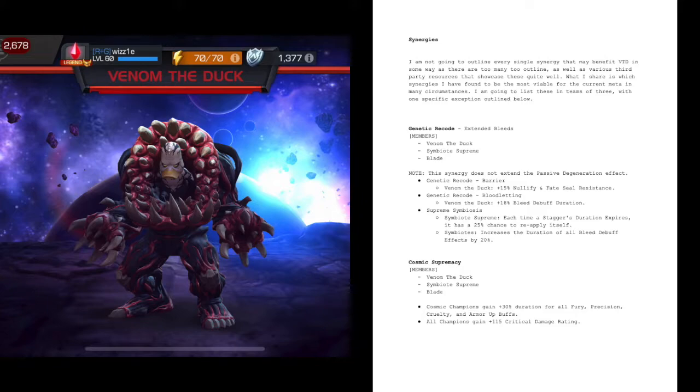First synergy: Genetic Code — Extended Bleeds. The team members are Venom the Duck, Symbiote Supreme, and Blade. Venom the Duck gets 15% Nullify and Fate Seal resistance — not all that great but a little bit of help. The big wins: an 18% bleed debuff duration increase for Venom the Duck specifically. Symbiote Supreme also gets a buff where each time a stagger's duration expires, it has a 25% chance to reapply itself. And the most important piece: all symbiotes increase the duration of all bleed debuff effects by 20%. So by default a 5.5-second bleed is now a 10-second bleed with just these two additional team members.